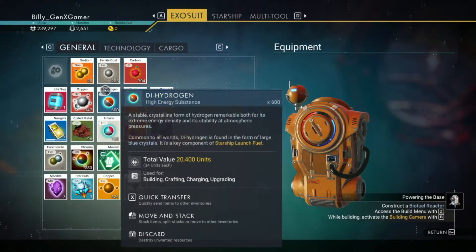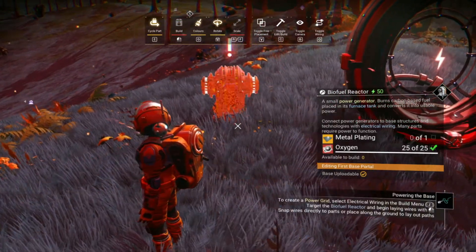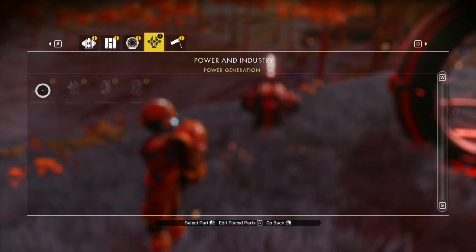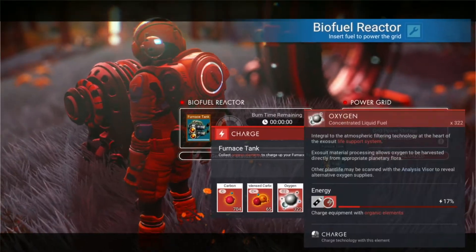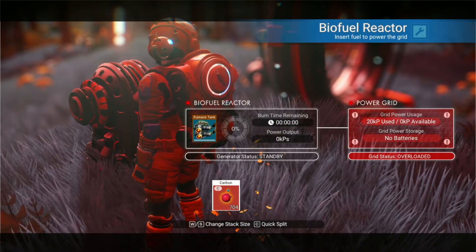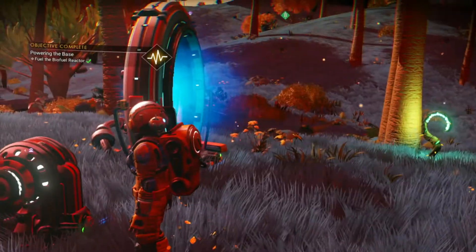I need a metal plating — I knew that. Now it wants me to wire it up. Go to the wiring and just stick it to the little things. Now it wants me to power it — it can take any of this stuff. You see there it says W/S to change the stack size and C to split it in half. So I'm just going to go down and get it down to five.